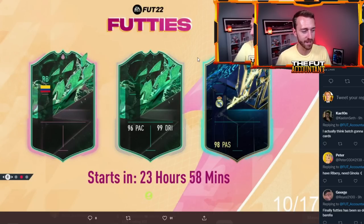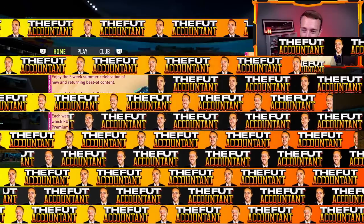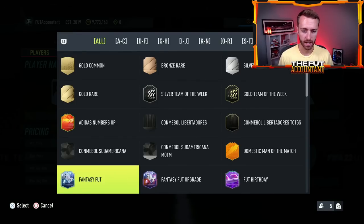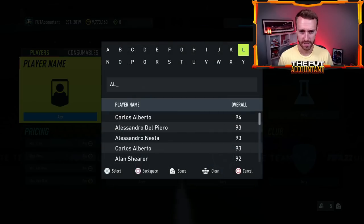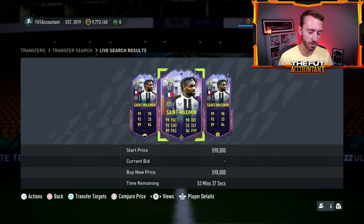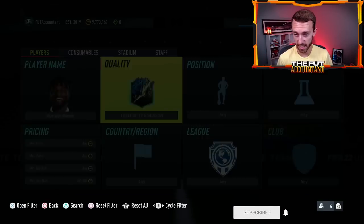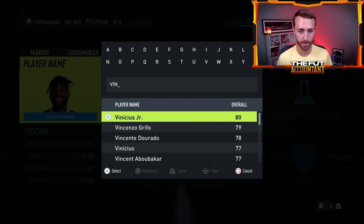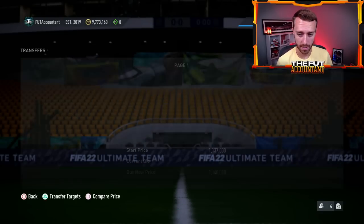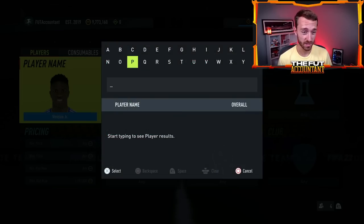What I'm expecting for batch three is EA is going to add a bunch of Shapeshifters into packs. I think it's going to be similar to batch one, where we had Ousmane Dembele and Alan St. Maximin in packs, and then EA released them again in batch two. I think a similar thing is going to happen today — EA adds new Shapeshifters but still keeps some TOTS cards like Vinicius Jr., Eder Militao, or Neymar in packs.